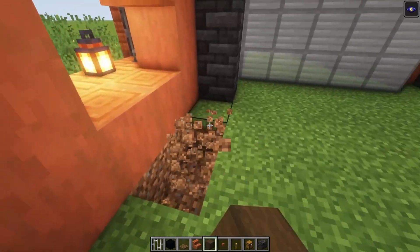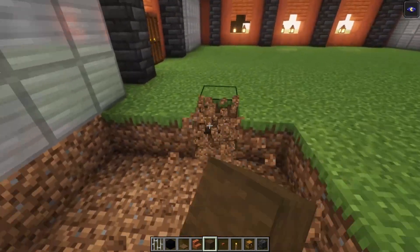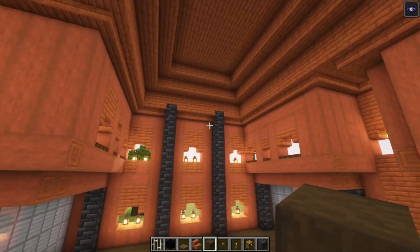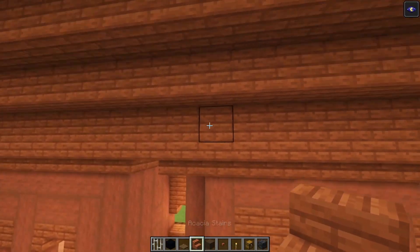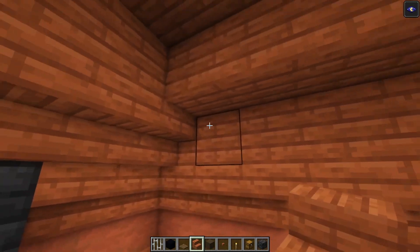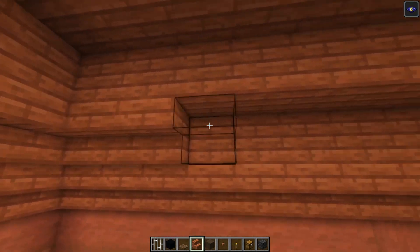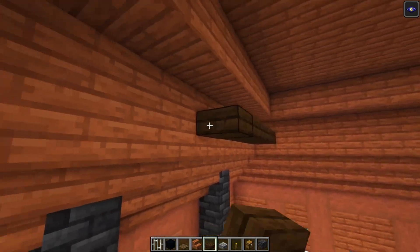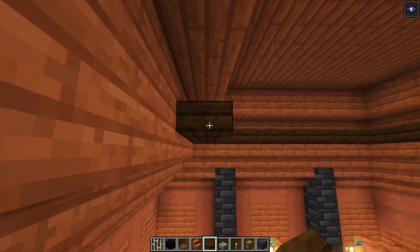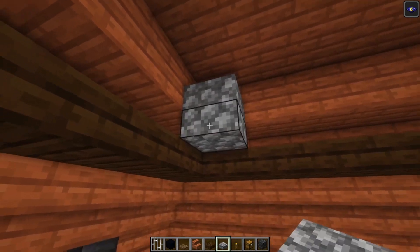Next up, let's replace the floor. I'm going to use some stripped echo wood, but you can definitely use whatever you like. Now let's indicate the second floor as well, but before that let's fix up this roof. We can add another row of stairs going across over here, then add a row of dark oak slabs going across, then one block above that place some cobblestone slabs.